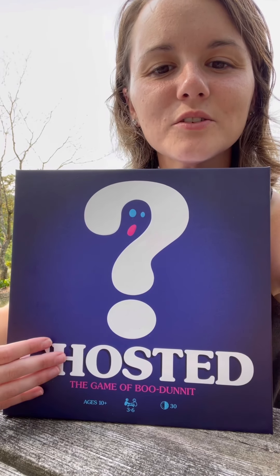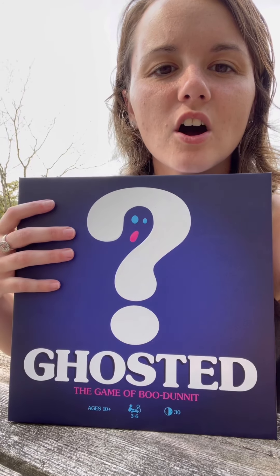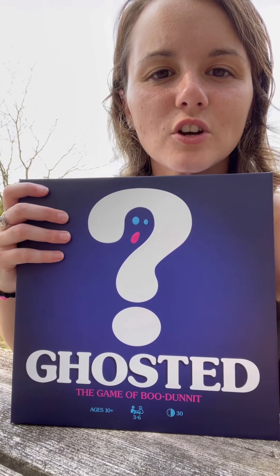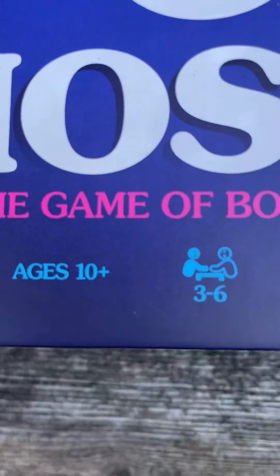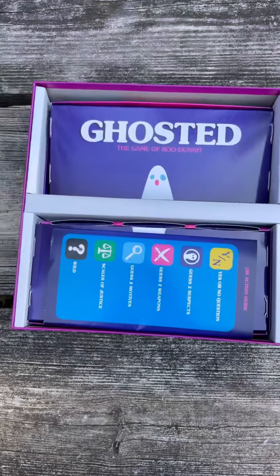Hey everyone, today we're going to be playing Ghosted. This is a game of Boo Dunnit, and just a little trigger warning — this is all in good fun, but this video may not be for you if you are not into solving fake murders. Let's get started. This game is recommended for ages 10 and up, for 3 to 6 players, and takes about 30 minutes to complete.